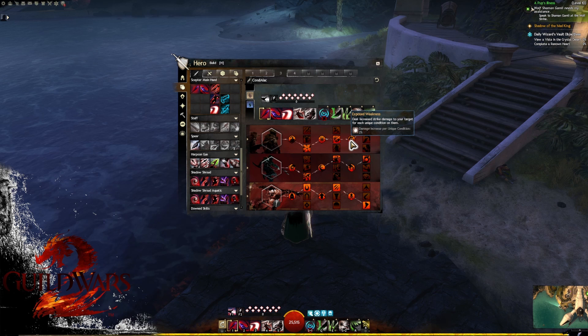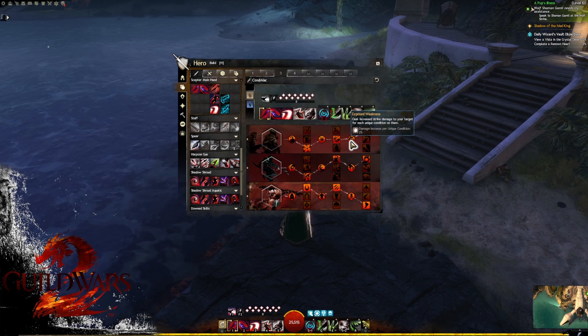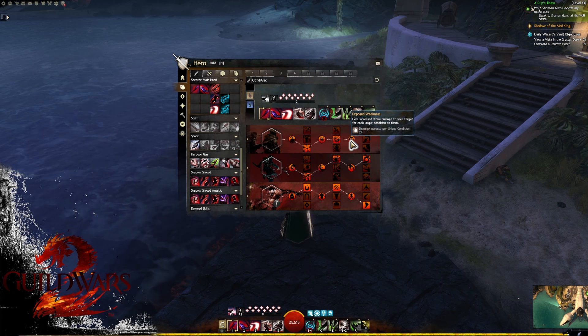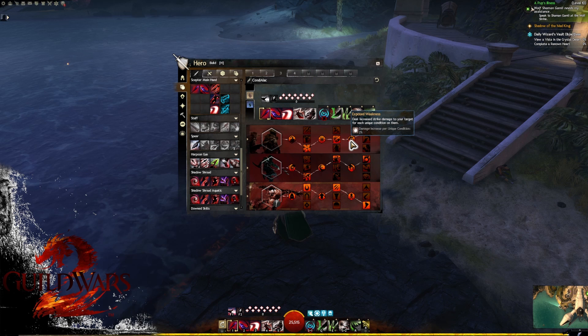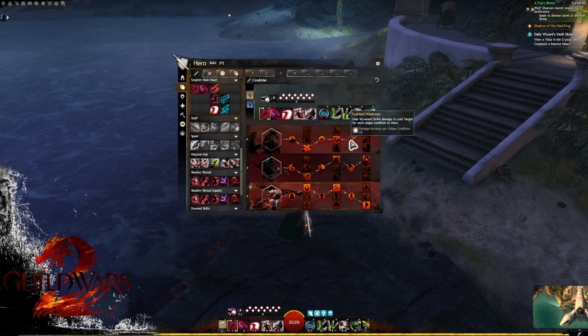Minor trait three is Exposed Weakness — we gain 2% damage for every unique condition on the target. In open world encounters where a lot of people are attacking a boss with every condition under the sun, we're going to be doing a ton of DPS. However, in certain fractal fights where we're focusing on just a couple of conditions, your damage will drop a little.